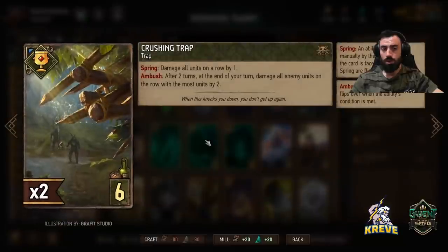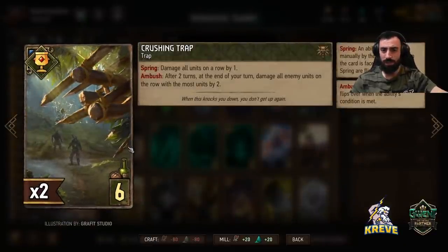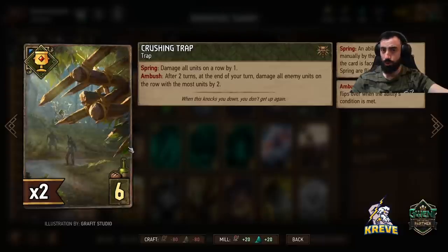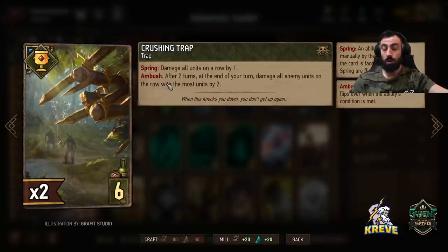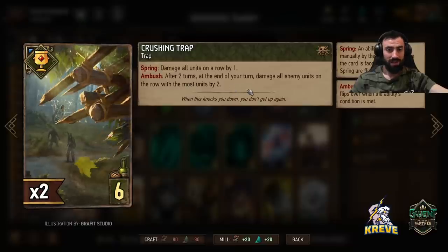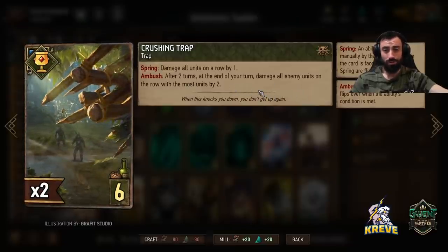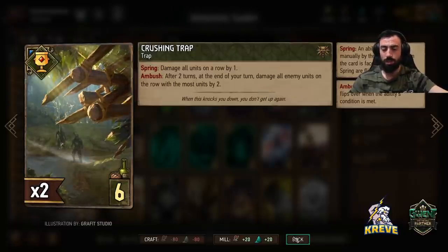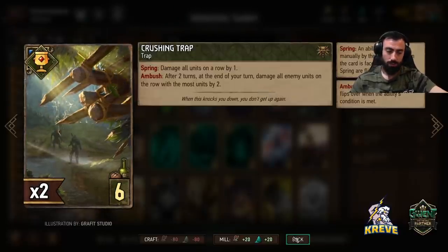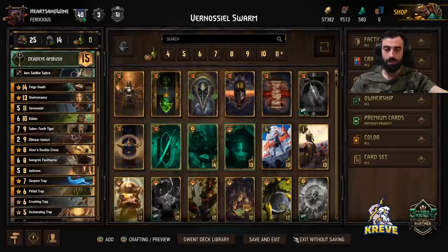We have two of those. With the Crushing Trap, this is a nice trap to play basically at the end, just before you're playing Eldane — one of the last traps you play. On ambush, after two turns at the end of your turn, it damages all enemy units on the row with the most units by two. Crushing Trap can play really big at the end of a match — imagine we've got Saber-Toothed Tiger stacking, causing opponents to stack their units on a certain row. It just falls right into this; it's so sweet in trap decks.